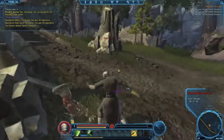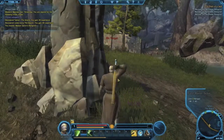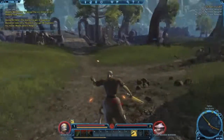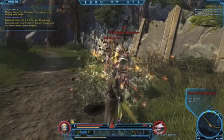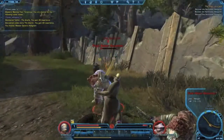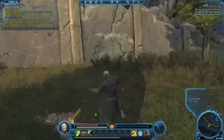We'll see as we go on what different abilities are used and what happens when we use them. Now, as you may have seen when I bring up the map, I'm being attacked — but when you bring up the map it goes translucent so you can see behind it and see where you need to go. I'll show you the map and some of its features in a second.